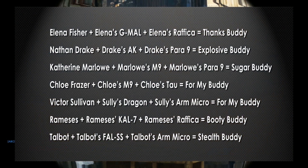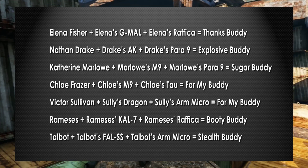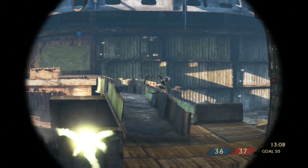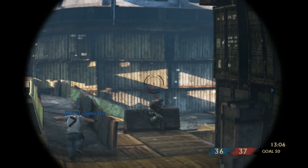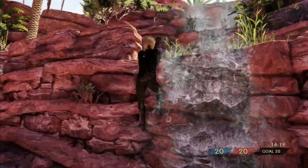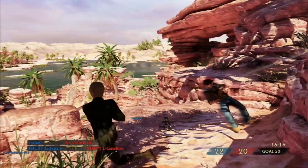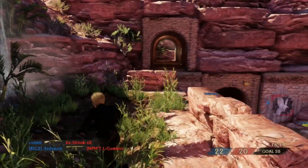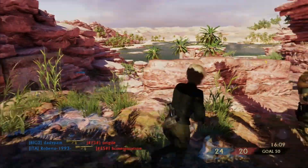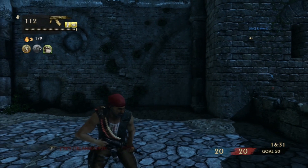In terms of the third booster, is this something you get to choose, or is it pre-selected? It was something we definitely pre-selected. We wanted to sort of fit that booster to the character's type, and we didn't want to give anybody too much of an advantage by being able to select three boosters, because it is a pretty big advantage just having it. We went for funny a little bit with some of them — like Ramsey's has the Booty Buddy booster, which fits him. He's a pirate.